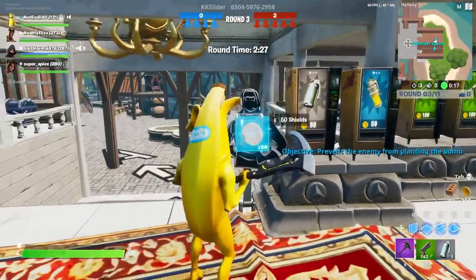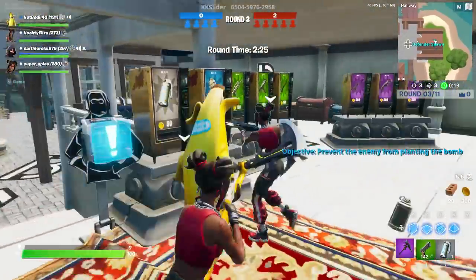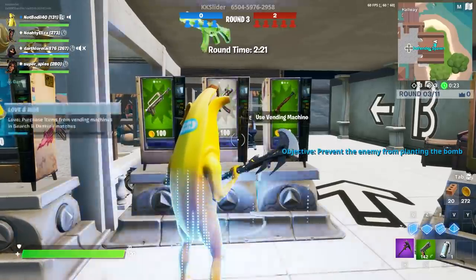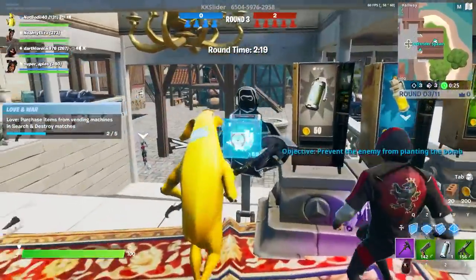Starting off with the vending machines — this is the cheapest one and there are more expensive ones. Once you earn coins, all you gotta do is go to a vending machine, just press E and you're gonna buy an item.